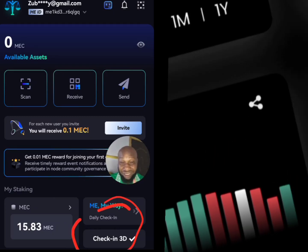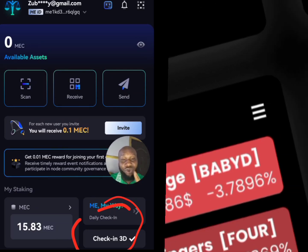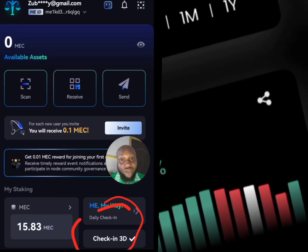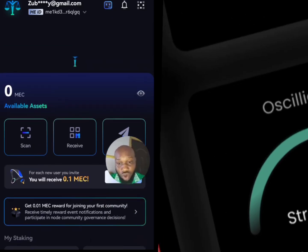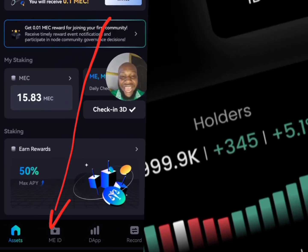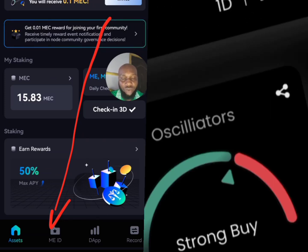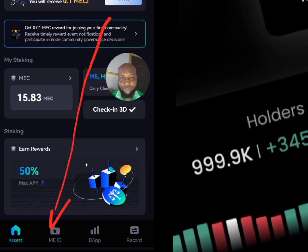Before that, the first thing you need to do is facial verification — they do KYC here, which is just facial verification. Go to the section called 'Me ID' and do the verification. Within 24 hours they will verify you.